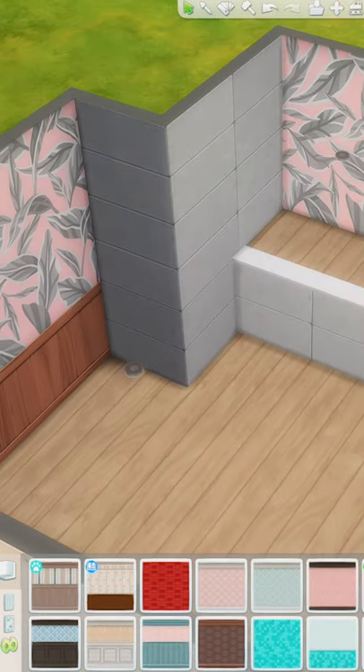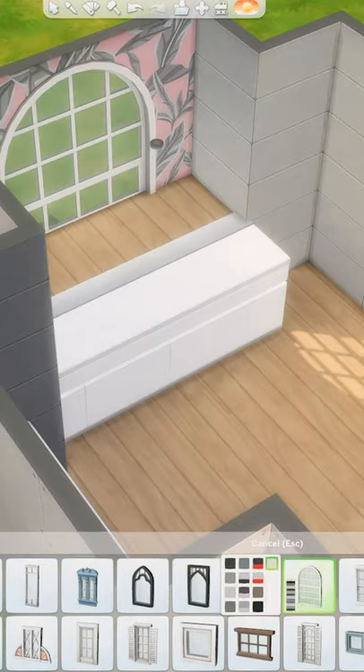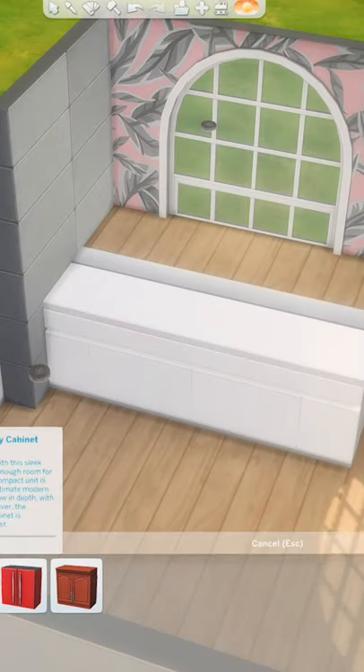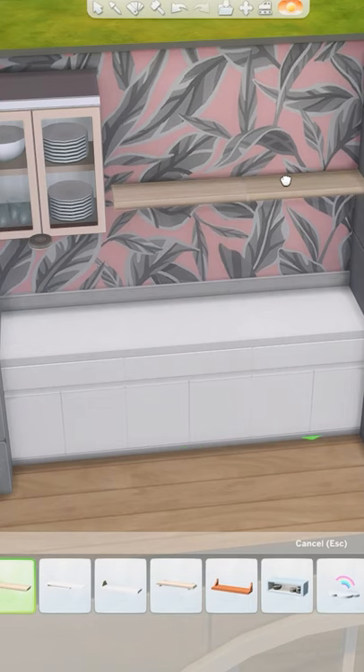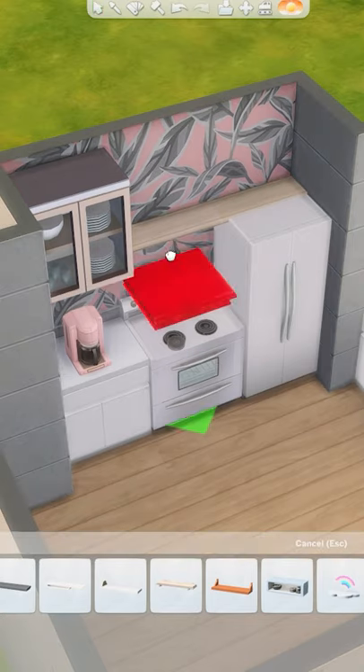I paired this banana leaf wallpaper in pink with some simple white countertops and used a platform behind the sink to add a large ledge for plants and decorations. The big windows bring in a lot of light and help to brighten up the space. I also added some cabinetry to add storage and some open shelving for additional decorations.